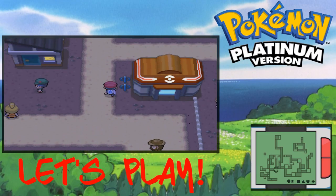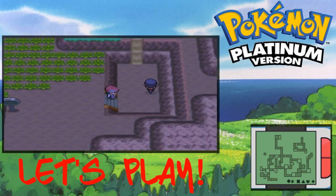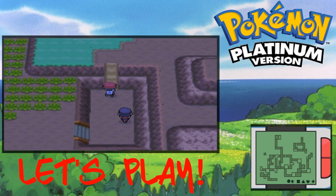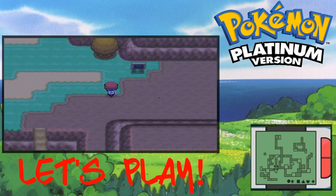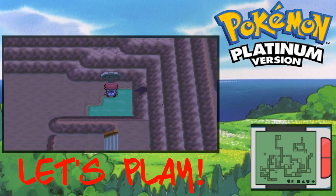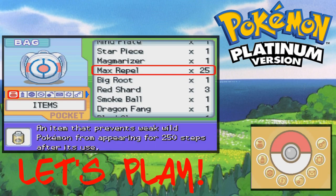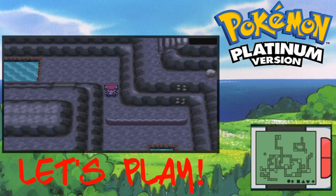What is up guys, it's Silficial Games here, and today I'm gonna be showing you guys how to get Palkia and Dialga on Pokemon Platinum. First thing you want to do is make your way into Mount Coronet right here. You're gonna need Waterfall, a bunch of Repels, and a bunch of Poke Balls, but I'll show you guys how to get there right now.